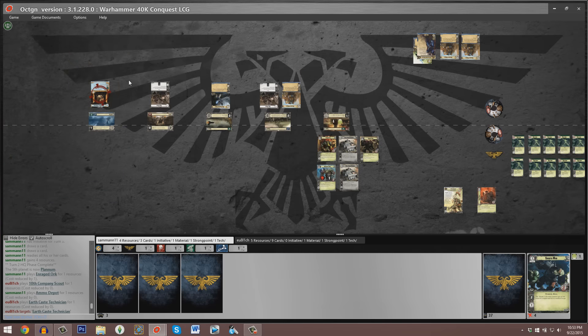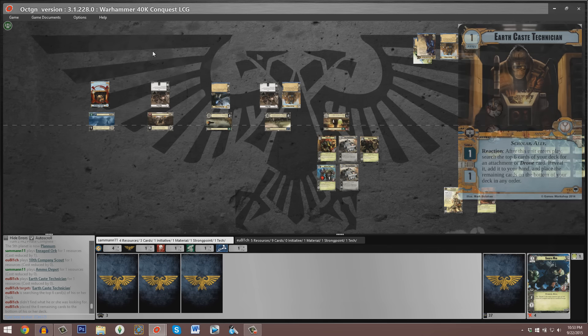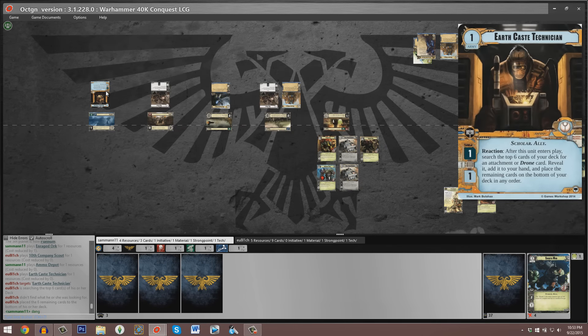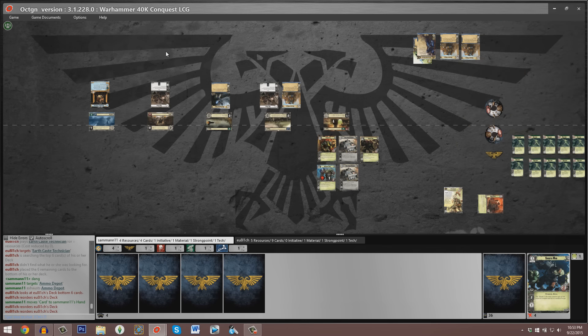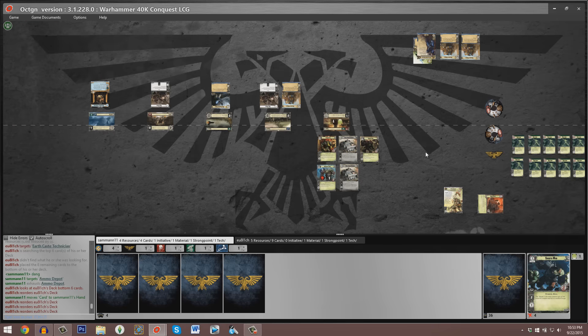Sam puts out a copy of Ammo Depot, which he could trigger now — he can draw one card so long as he has three or fewer cards in hand. As soon as the Space Marine player takes his action, we may see Sam trigger that Ammo Depot. Cato answers by putting out a copy of Earthcast Technician, which searches the top six cards of his deck for any attachment or drone. It seems Eugenio did not find anything in those top six cards and has to put them all at the bottom. Sam uses his action to trigger the Ammo Depot.